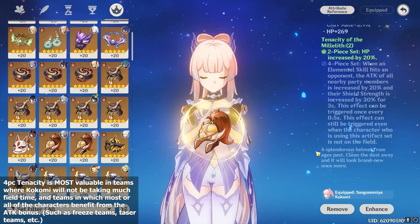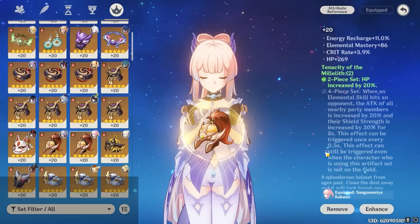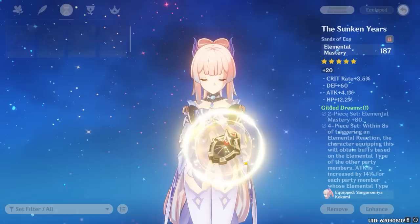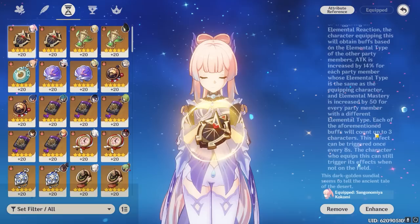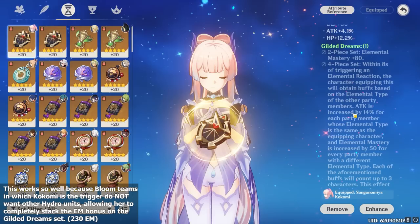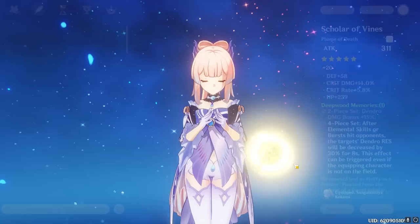The Tenacity set is great if your Kokomi is going to be playing off-field a lot, because she'll still be able to provide constant uptime on the 4-piece passive thanks to her jellyfish, and it will benefit her entire team. She also gains extra healing and damage thanks to the 2-piece HP bonus, making it a very valuable set when you want her to act as a buffer, most notably in Freeze comps and Taser teams. Kokomi has also gained access to new sets with Sumeru's release, the first being 4-piece Gilded Dreams. I do not recommend this set for any Kokomi team except Bloom, because the whole point is to stack as much elemental mastery as possible so that when Kokomi triggers Dendro reactions, she deals significantly more damage.